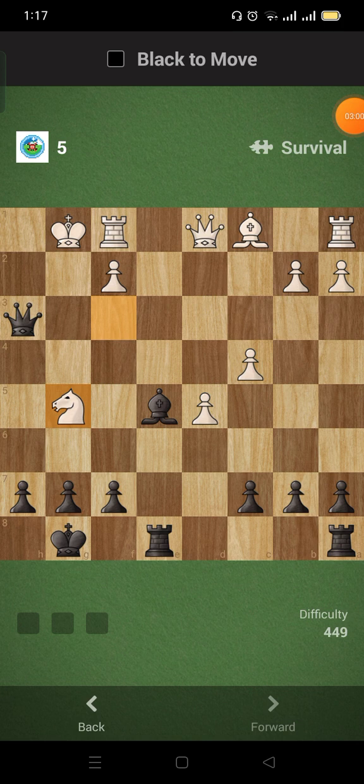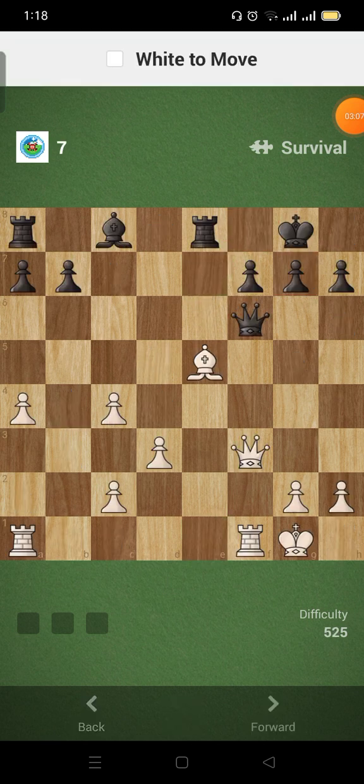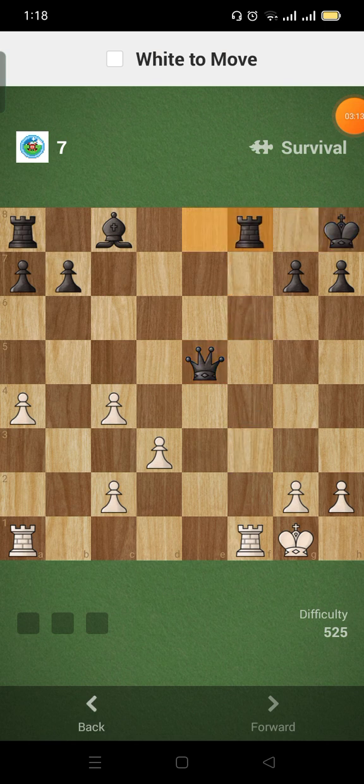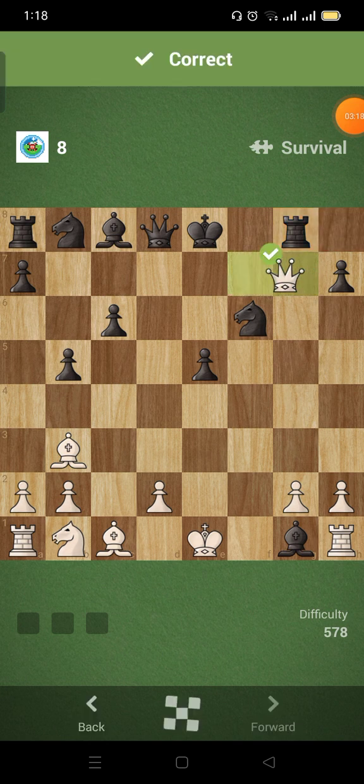A queen and bishop pair. Again a queen and bishop pair. This is a queen-rook pair, then background mate. Queen and bishop pair, queen and bishop pair.